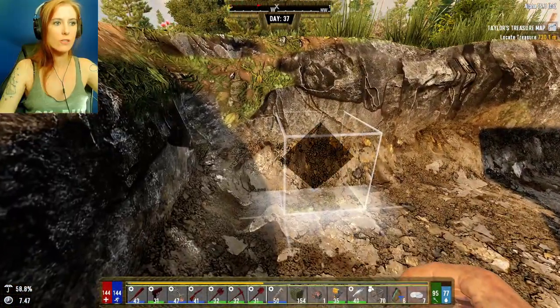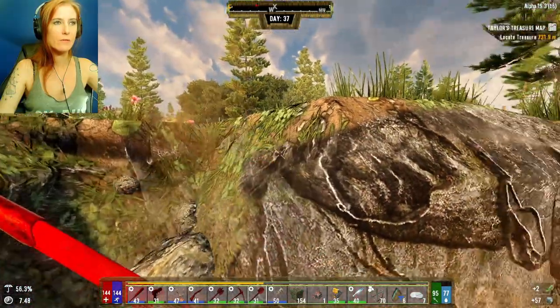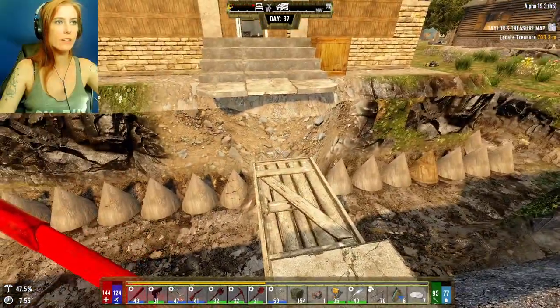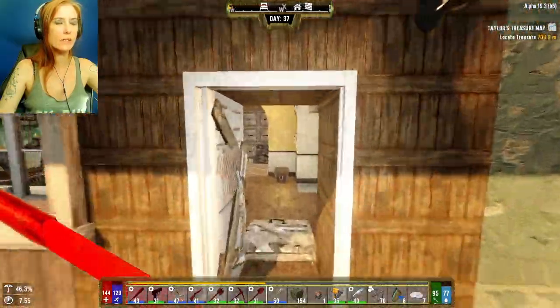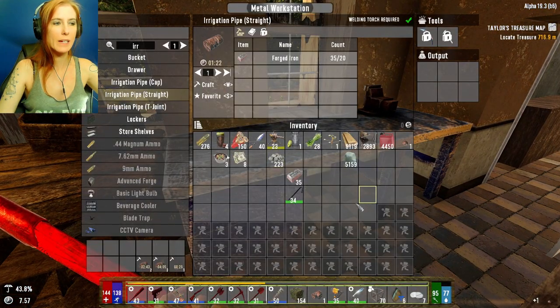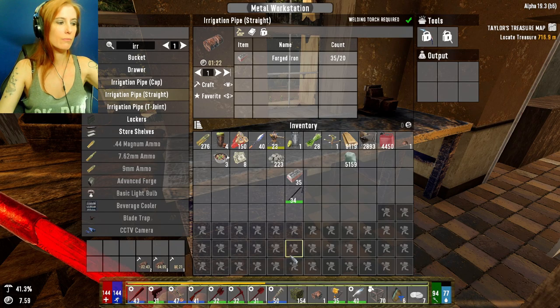You're going to have to exit over here. Not that one. You have been isolated to another section of the garden. You are not allowed. Please, please, please. Okay, I've got my caps. Well, I've got one cap. I need more.